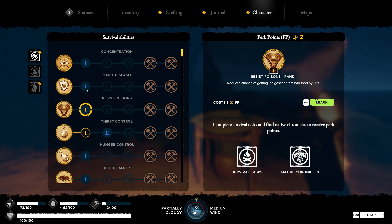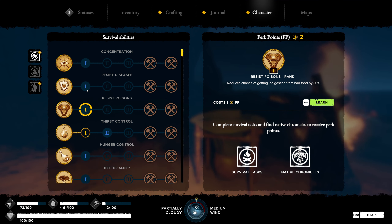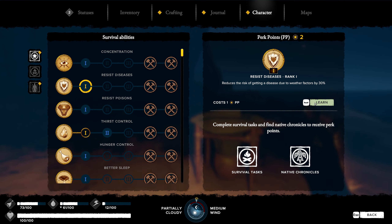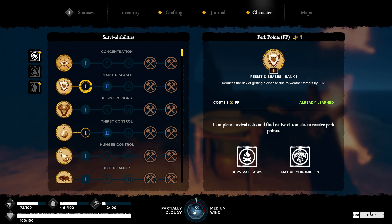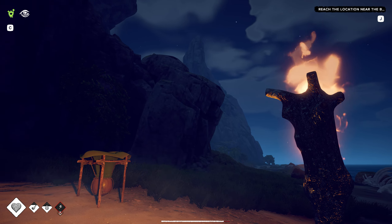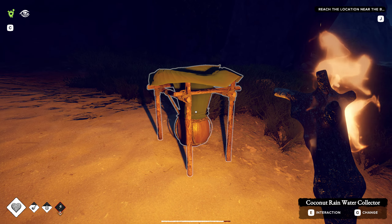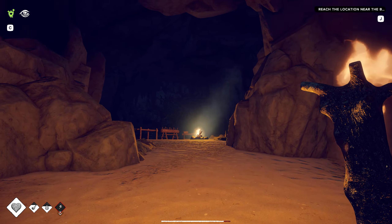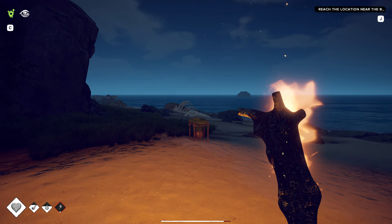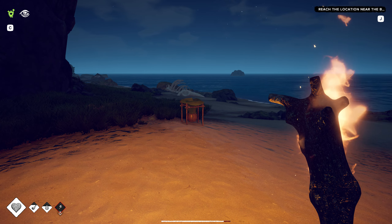Unlocks the buffalo potion recipe - alchemist. Concentration - that's going to reduce the risk of getting the disease due to weather by 30%, that is huge. That's also huge - reduce the chance of getting indigestion by 30%. Let's do this one, we are outside quite a bit. There's so many things I want to unlock but that's a huge one - we got pretty sick, we got a tier two flu last time we went up on the mountain because it was raining the whole way. Hopefully it rains and fills this up.